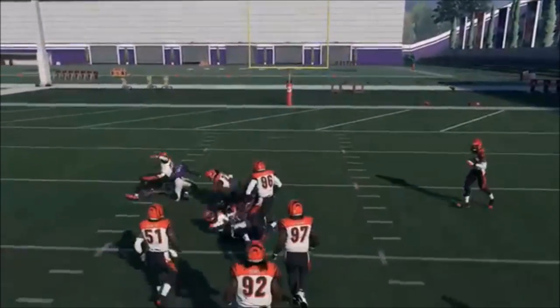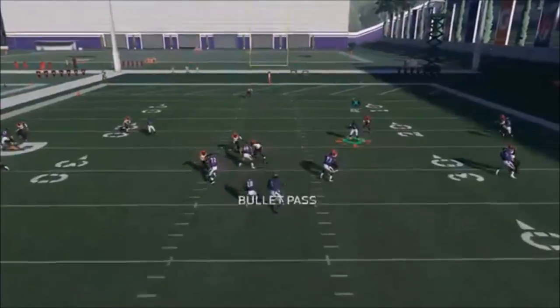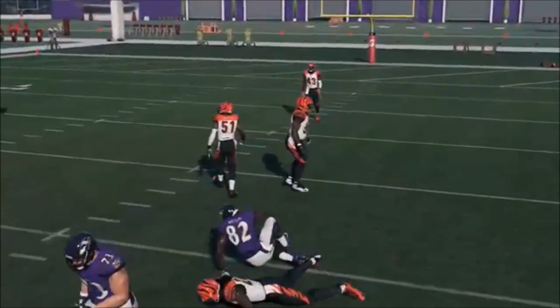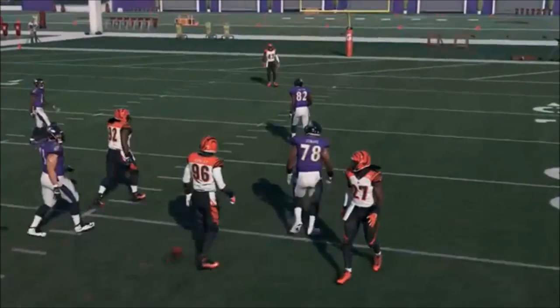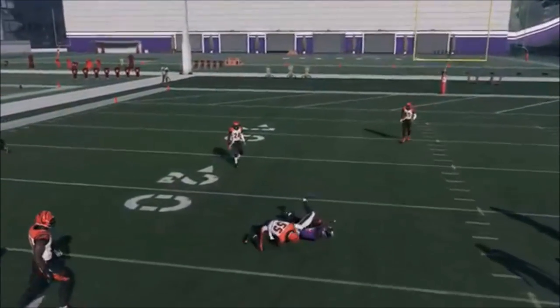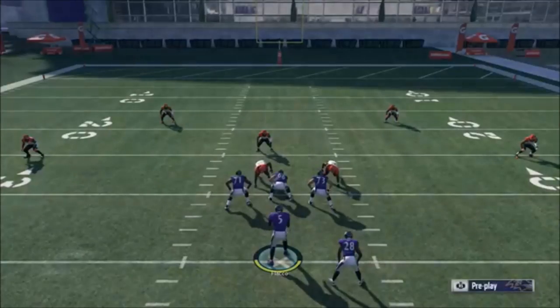It's susceptible to certain coverages — man coverage might give it trouble. If those two receivers aren't open, the streak routes aren't necessarily great options. You won't have the most time to wait for them to get open. Your real reads are catching your opponent off guard with dink-and-dunk passes. With the new target passing system you can redirect a receiver entirely and bring him over the middle on basically a deep post route.